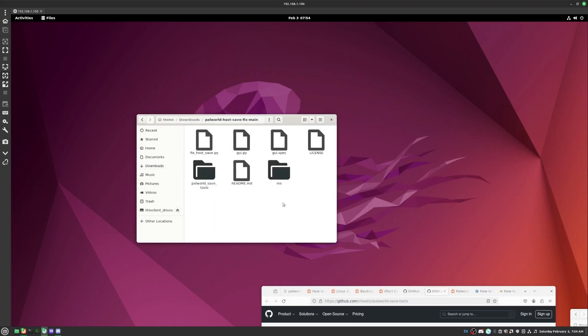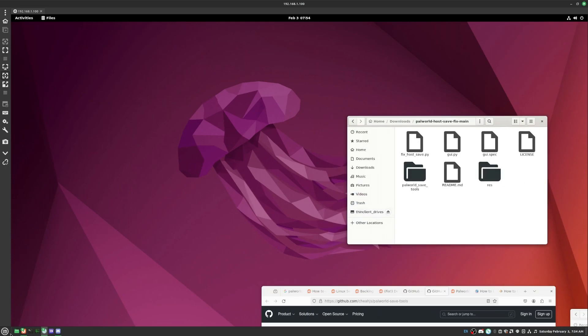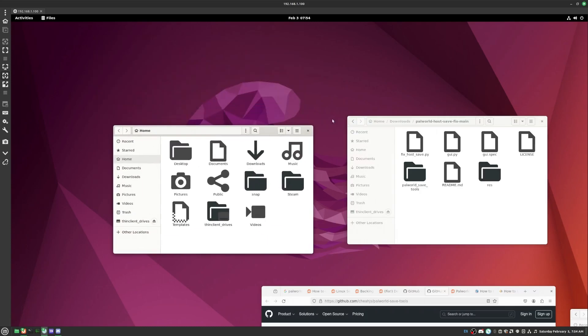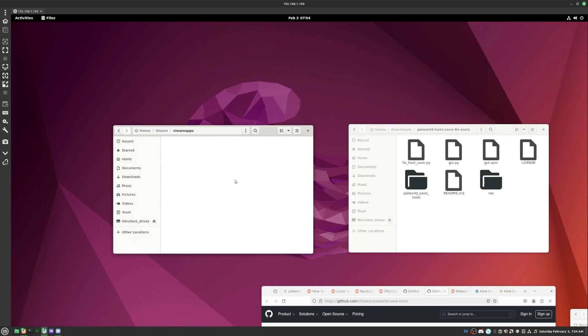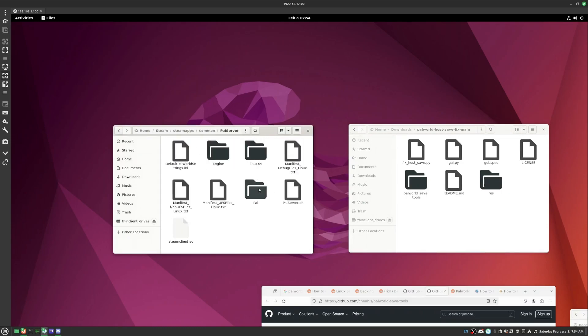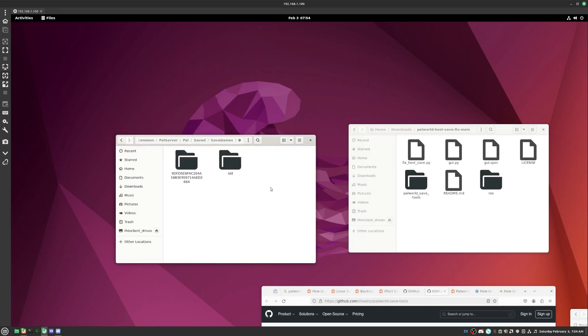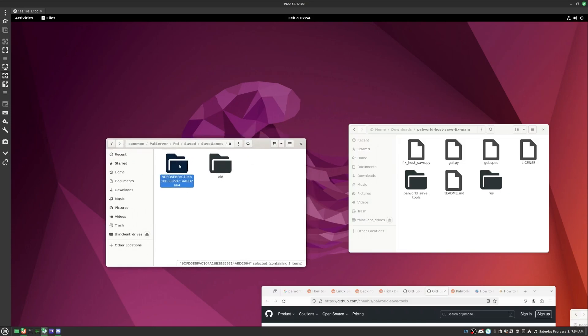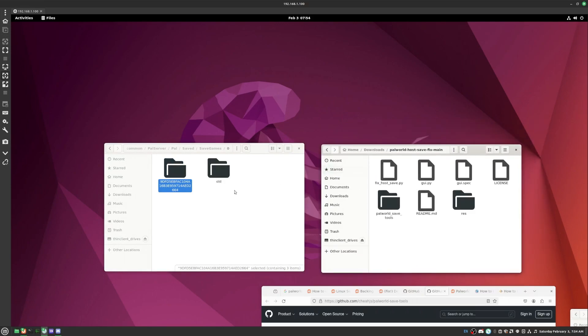Go back into Downloads and up one folder level — this is where you're going to do most of your work. Then open a new window. This is where you're going to want to grab your saves. Go to Steam, Steam Apps, Common, Pal Server, Pal, Saved, SaveGames, 0 — and the folder there is the world that you have saved.